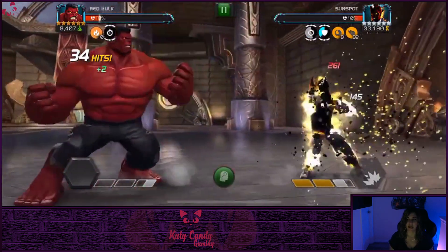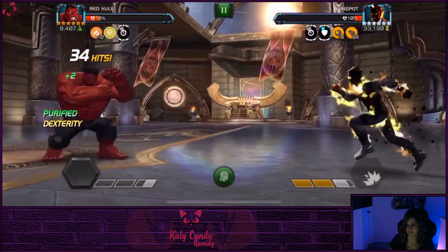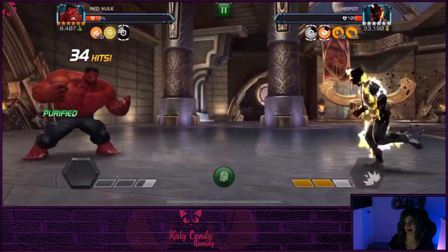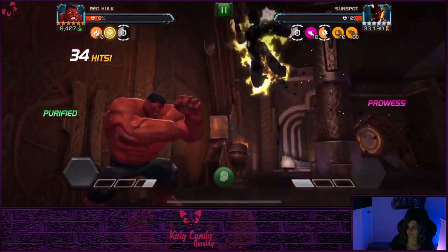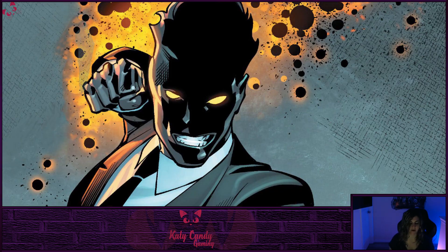You can see Red Hulk is just purifying those incinerates, converting them to heat charges, and he is doing a ton of damage. I'm just trying to get a special out of Sunspot and he just does not want to throw it — he's being stingy. There he goes — easy peasy, Sunspot goes down in 39 hits.